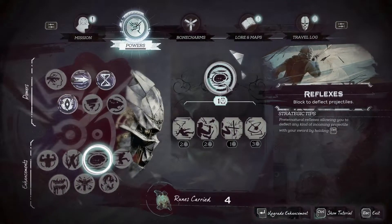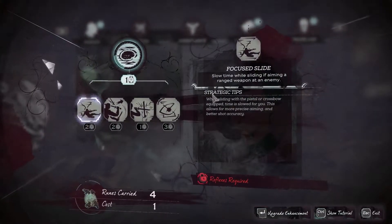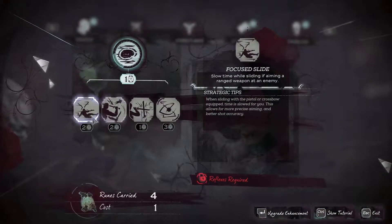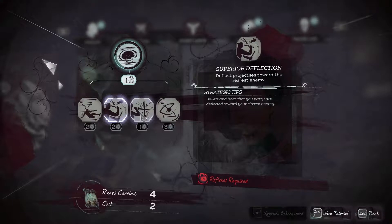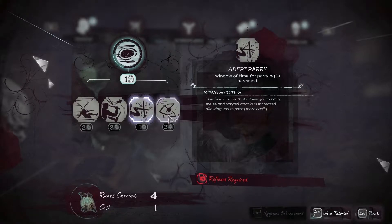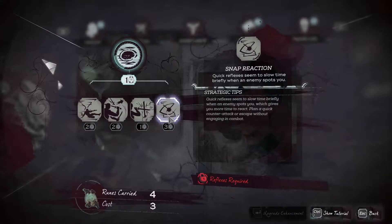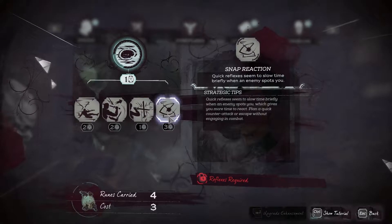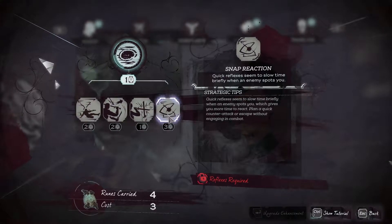Block to deflect projectiles — ooh, that would be nice. Focus Slide: slow time while sliding if aiming a ranged weapon at an enemy. Superior Deflection: deflect projectiles toward the nearest enemy — not sure I want that, that's likely to get people killed. Window of time for parrying is increased — Depth to Parry, that's very nice. Snap Reaction: quick reflexes seem to slow time briefly when an enemy spots you. That's some nice stuff in that tree.